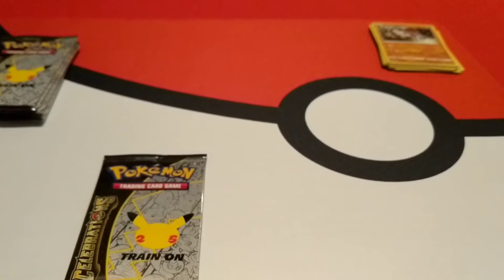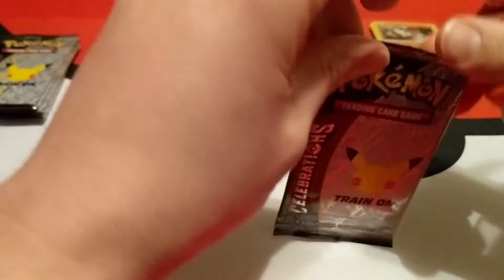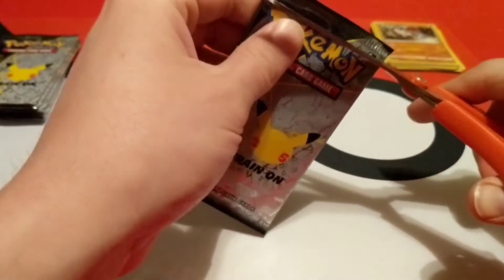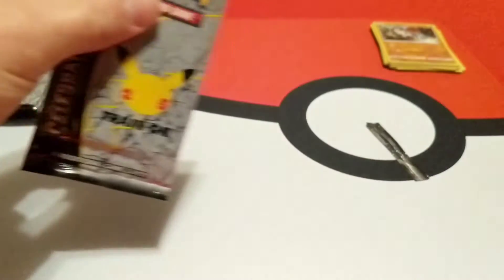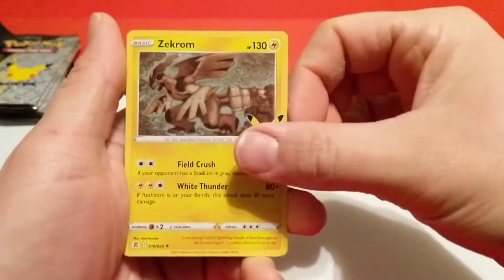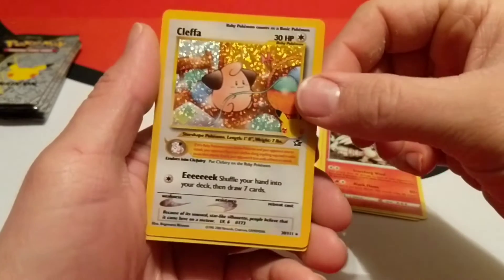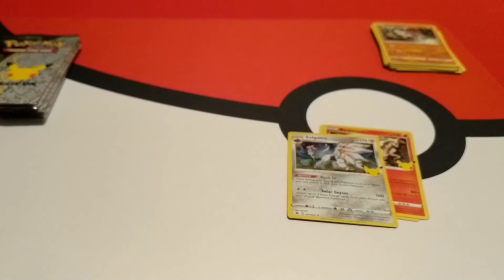Let me grab my scissors real quick. I always feel like I'm going to rip these Celebrations cards in half if I don't use scissors on them — slows me down a little but protects the cards. And here is that first Celebrations pack: we have a Zekrom, a Reshiram, and Klefki — don't have that one yet — and Solgaleo. Got a card I didn't already have from Celebrations.